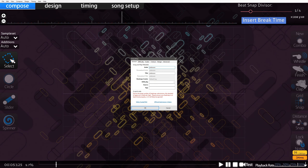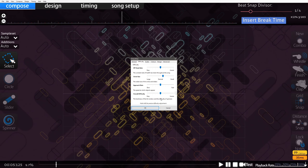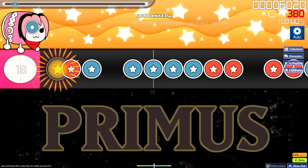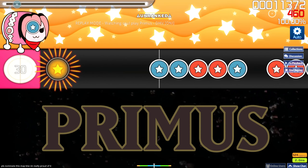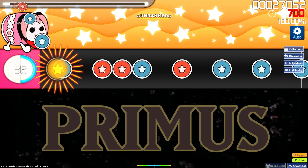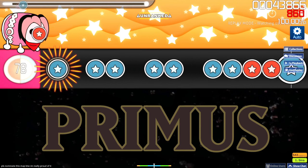Difficulty settings. In Taiko, there are only two difficulty settings that have any effect whatsoever: HP drain and overall difficulty. Circle size and approach rate do absolutely nothing since they're only used for osu! standard. Overall difficulty is fairly intuitive — the higher the number, the more strict the hit window is, and you have to be more accurate when playing notes. It also increases the number of times you have to hit shakers.